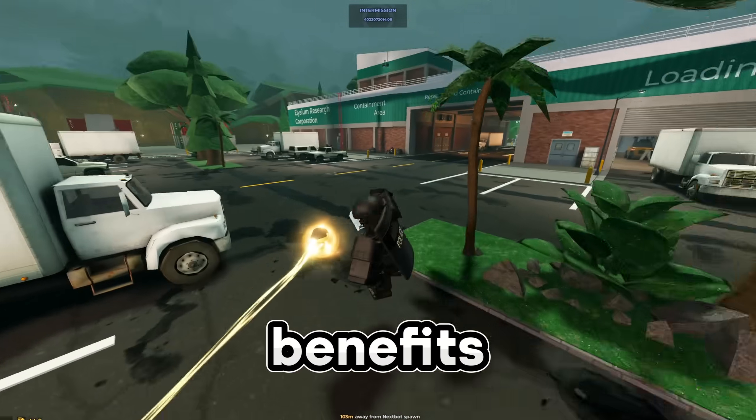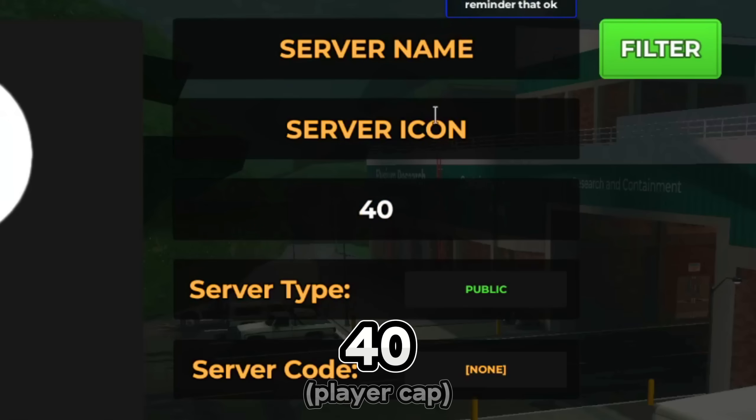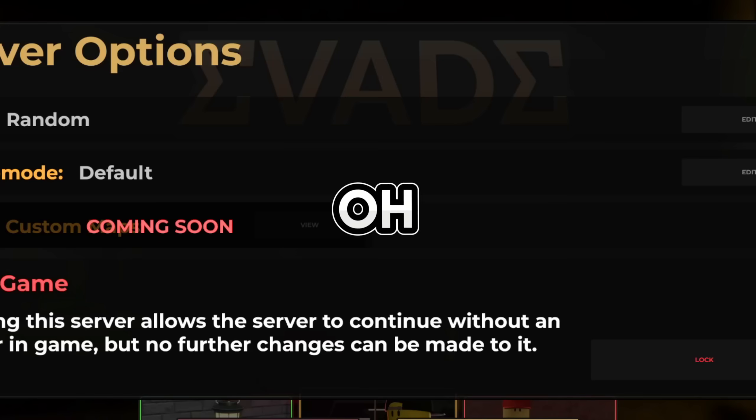It might have its own benefits we just don't know yet — it might take time. All right, let's try community servers. Let me create a server name — 'The Best Server' — and set it to 40 players.